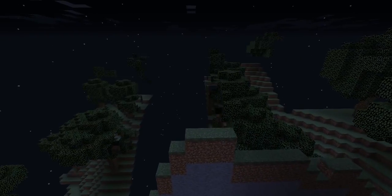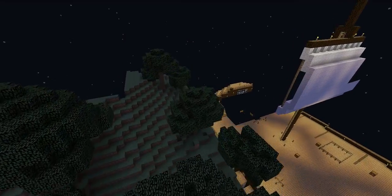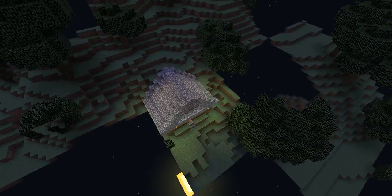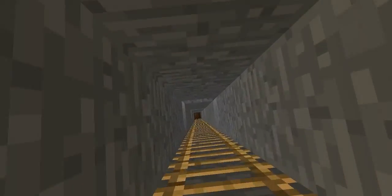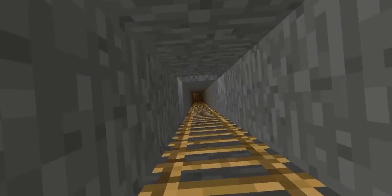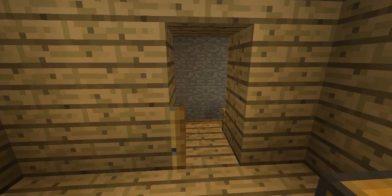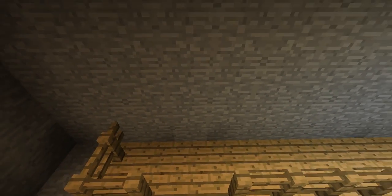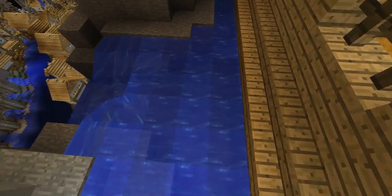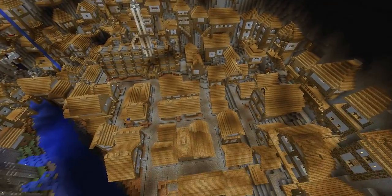Sorry about that. And somewhere here, there it is — an unassuming little house. Go into this house here and down the stairs — ladder, sorry. Through this door here. There's kind of a half door there; I'm not sure how he did that. Go out, follow this little river thing, and ta-da!